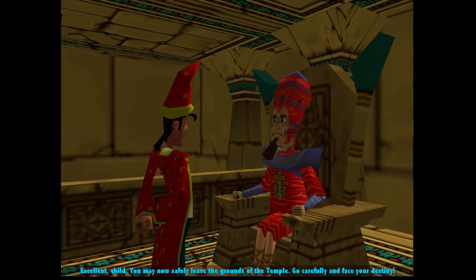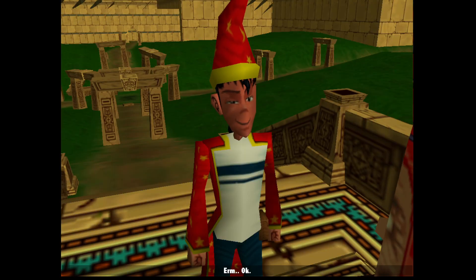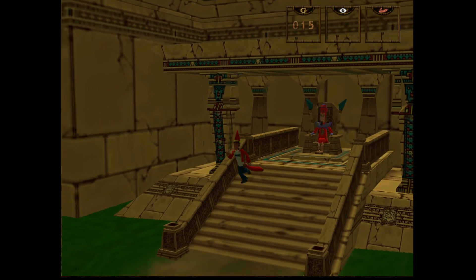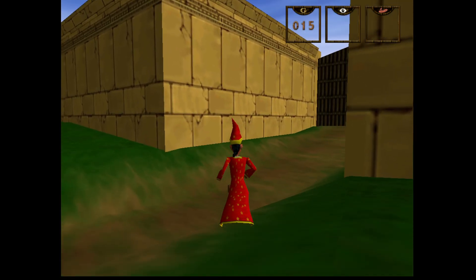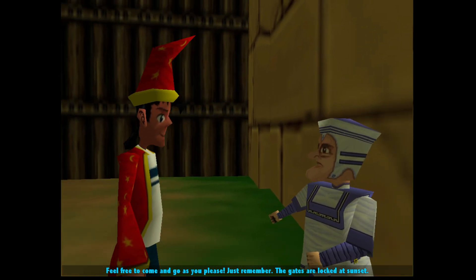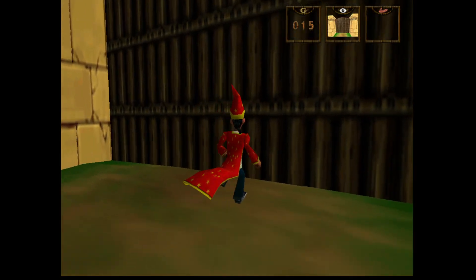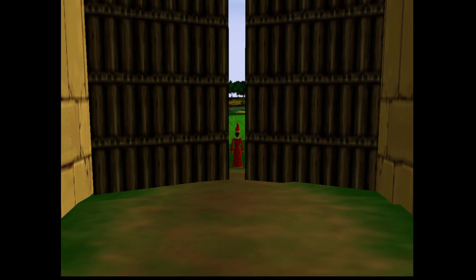Can we speak to the priest guy before we go? He told us about the peach, I just want to see if he says anything. 'I ate a sacred peach.' 'Excellent child, you may now safely leave the grounds of the temples — go carefully and face your destiny.' What's the deal with the guy on the roof — do we just not need to worry about that? 'Feel free to come and go as you please — just remember the gates are locked at sunset.' Okay, so we can come and go as we please. Apparently we're on to Chapter 2 now!